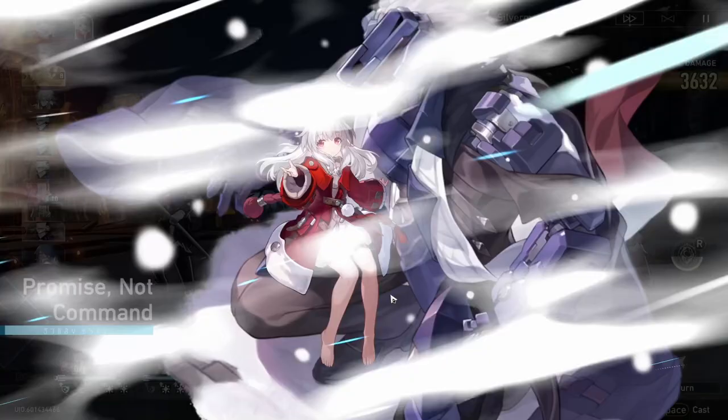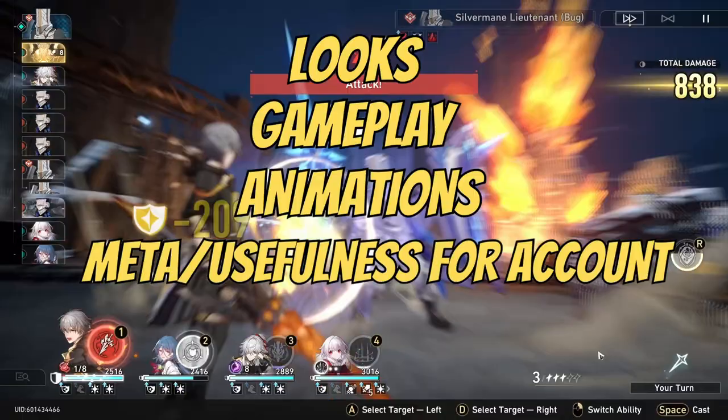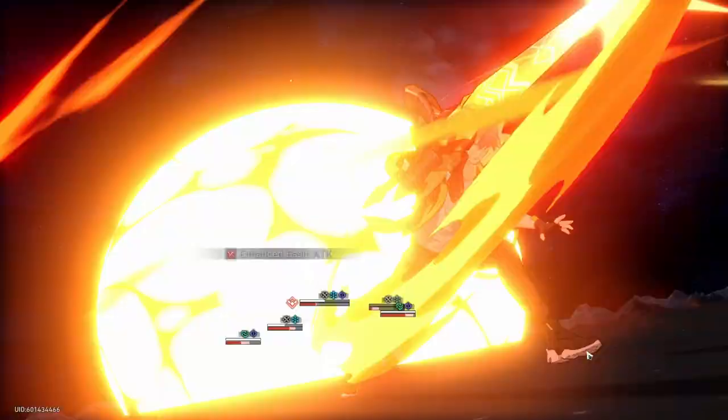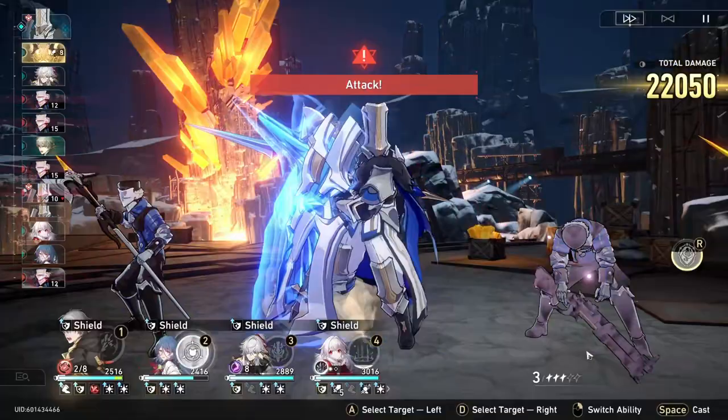As an F2P player, the things I put the most value in when determining who to pull for are looks, gameplay, animations, meta and usefulness for the account, and characters I already own. I am definitely more of an aesthetics and lore type of player when it comes to deciding who I want to pull for, but for others, they certainly want to pull for meta units, which I completely understand. Whoever you feel will give you the most value and fun for your F2P Stellar Jade, you should definitely choose that particular unit.